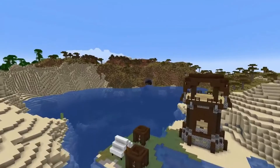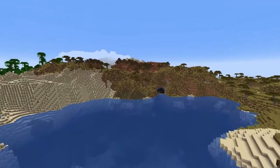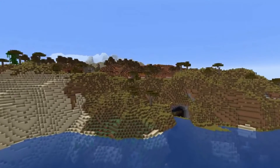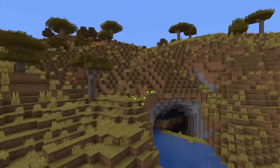New biomes. The biggest addition in this update is the 8 new biomes that will be added to procedural generation. As the name of the update implies, most of these relate to caves and/or cliffs, but there are a few cool surprises as well.